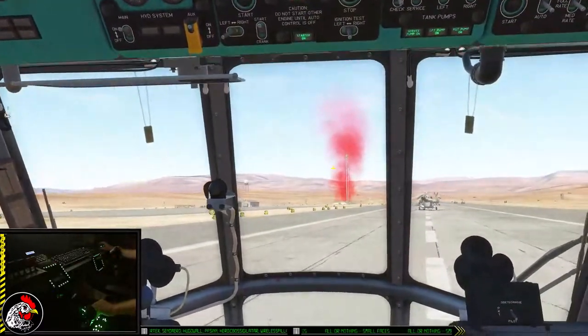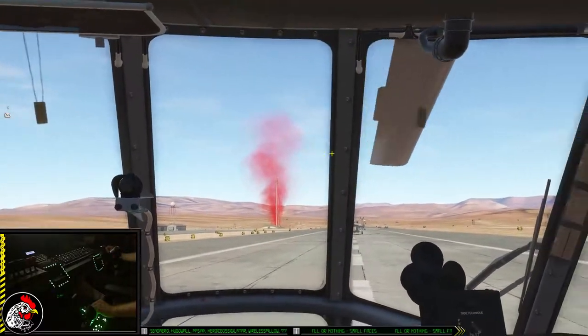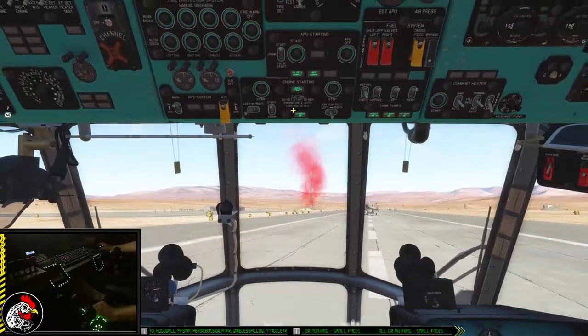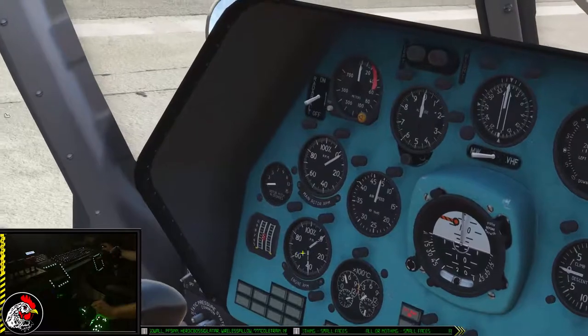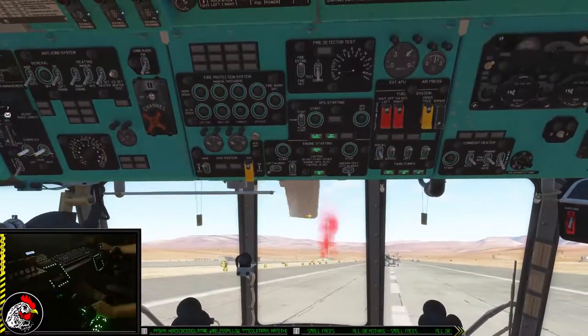You can see the rotors are starting to spin out there. Once this little starter light turns off and my engine RPM is up above 60, I can start to turn my right engine on.